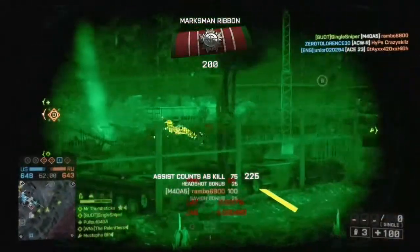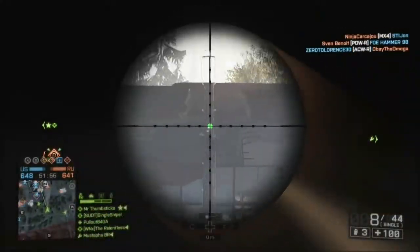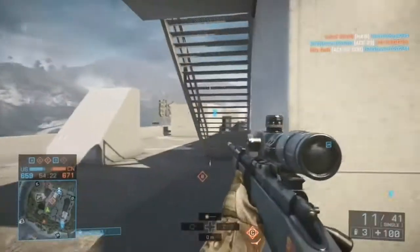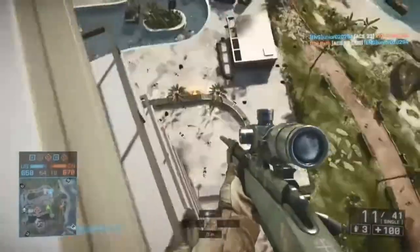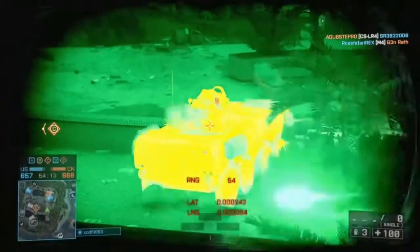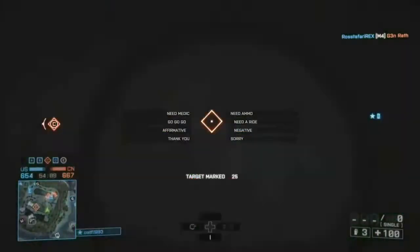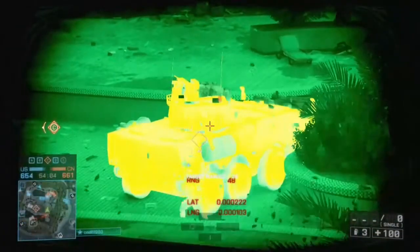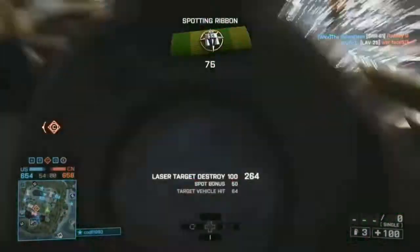You can use this in pitch black places to highlight enemies and find them out of hard-to-pick-out areas like forests and shady areas. You can also use it to mark enemy vehicles like I am about to do here. If you mark this LAV, it will show up on everybody's map, take extra damage from enemy engineers, and you also get a few points — target mark bonuses and destroy bonuses.